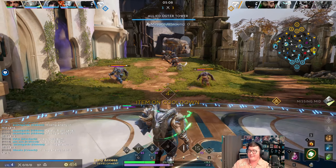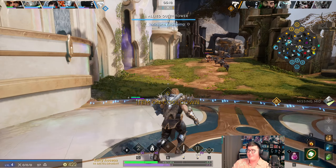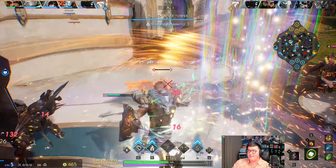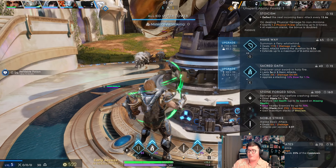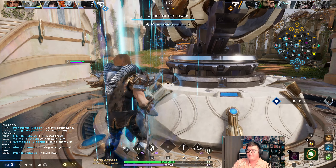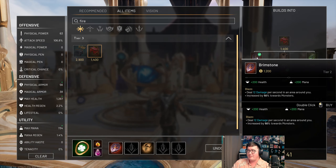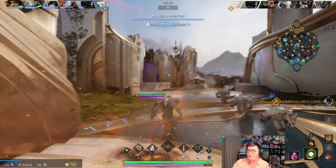He actually just sat right there because - you saw my camp timer - there was nothing to farm on this side, so the Witcher just sat there the entire time. You see the CS difference between my jungle and him - he's losing farm because he's trying to give the Grux some more love. I want to back anyway for the 500 gold, so I might as well just do it. Now with Brimstone I'm in a much better spot to get even more aggressive.